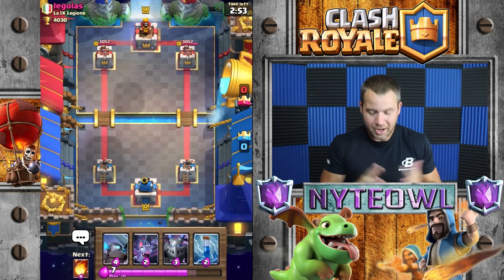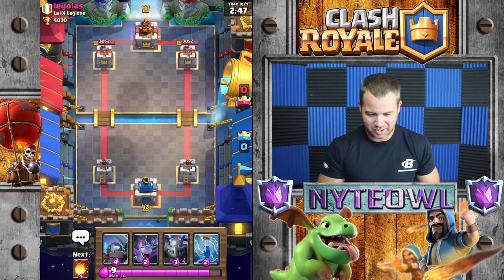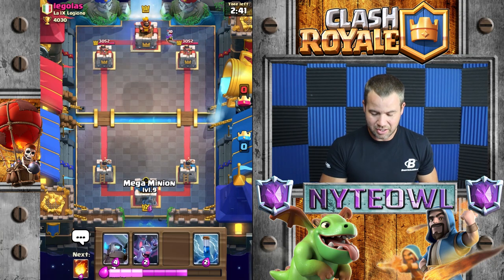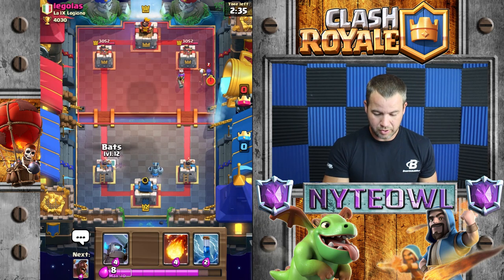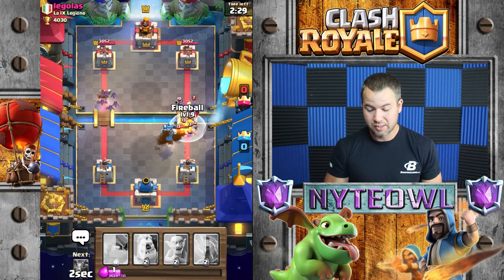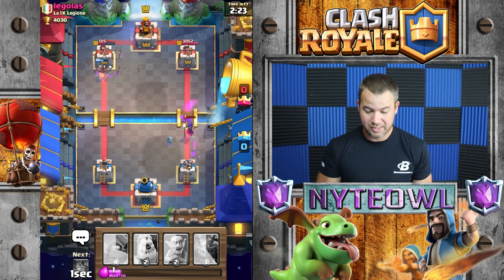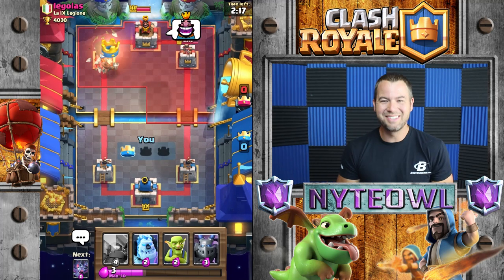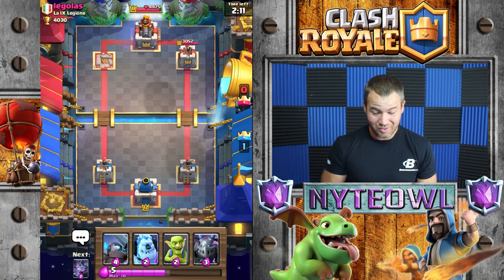We're gonna get a draft chest next season — that's good. We did make it into Challenger 1. Let's get into another battle. What do we got now — a Legolas? Isn't he like a character in Lord of the Rings or something? Level 10 Musketeer in the back — I gotta get all my rares up to level 10 like everybody else. Everybody has level 7 epics and I have level 5 epics. They decided they want to group them all up together and let me Fireball the crap out of them.